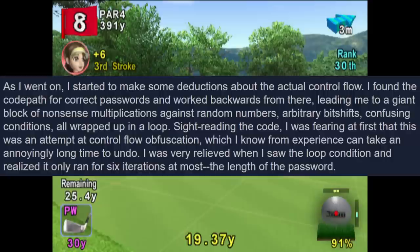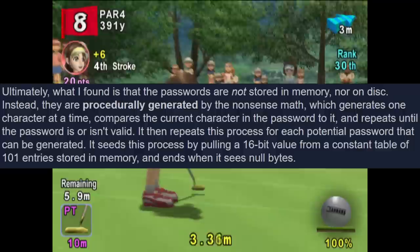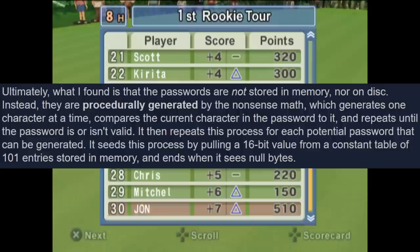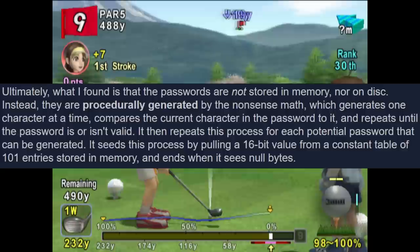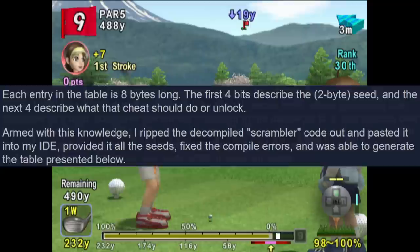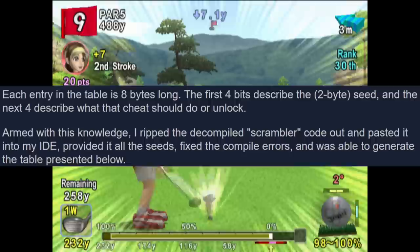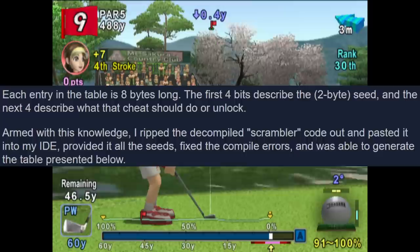Ultimately, the passwords are not stored in memory nor on disk. Instead they are procedurally generated by math which generates one character at a time, compares it to the current character in the entered password, and repeats until the password is or isn't valid. It then repeats this process for each potential password that can be generated. It seeds this process by pulling a 16-bit value from a constant table of 101 entries stored in memory. Each entry is eight bytes long: the first four bytes describe the two-byte seed, and the next four describe what the cheat should do or unlock. Armed with this knowledge, the decompiled scrambler code was pasted into an IDE, all the seeds provided, compile errors fixed, and the full table of codes was generated.